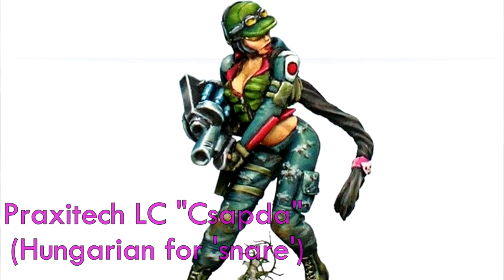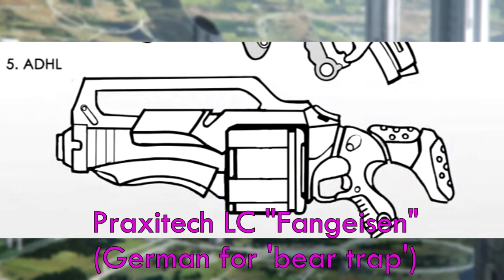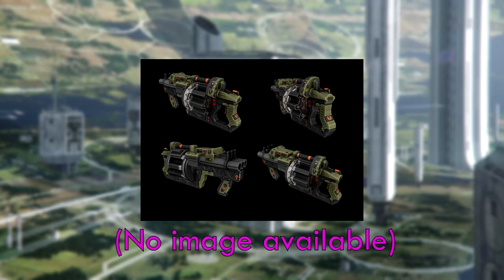Fast-drying, air-porous, liquid cement — loaded in big rotary magazines. Great for quelling riots, or gumming up a giant robot. Praxitech LC makes all the best ones and sells them to the different armies of the human sphere, except for Yu Jing. They use the Zhongzhai, the arbitrator. The manufacturer, Jin Suo, successfully fended off a claim of patent infringement from Praxitech Inc. way back in the day. There's also a bigger version used by O-12 called the Riot Stopper.